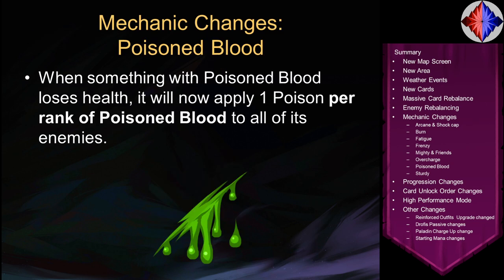Poisoned Blood: before this patch, when something with Poisoned Blood lost health, it applied 1 poison to all enemies. Now it's 1 poison per rank of Poisoned Blood. So if you have 2 Poisoned Blood and lose health, all enemies get 2 poison; if you have 5, they get 5 poison. This also applies to enemies — if you're fighting an enemy with 3 Poisoned Blood and it loses health, you and your allies all get 3 poison. Drophus particularly benefits from this, as her poison cards have been reworked and she now has more ways to get Poisoned Blood.